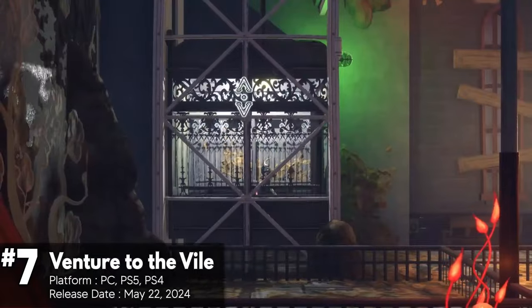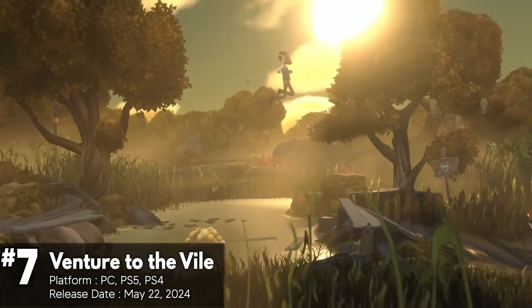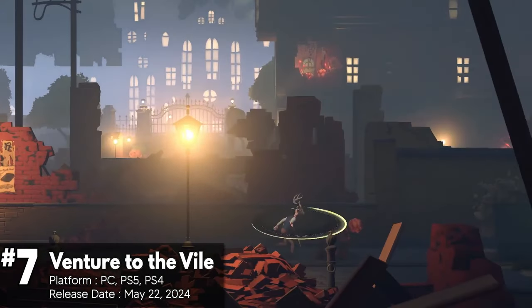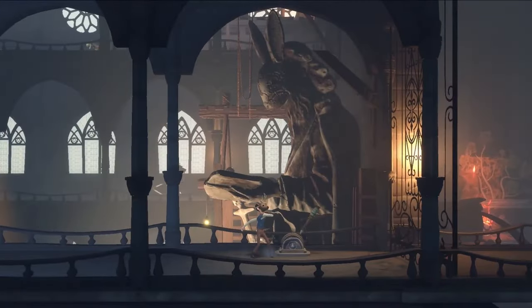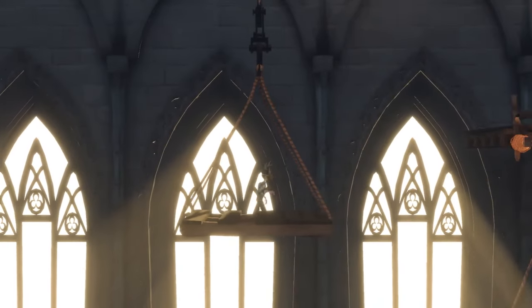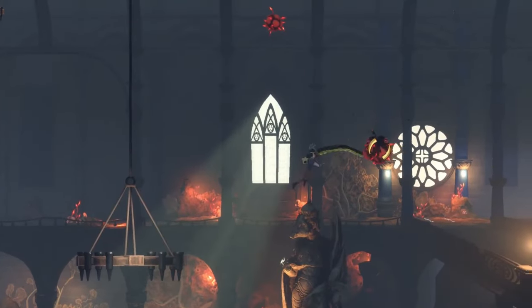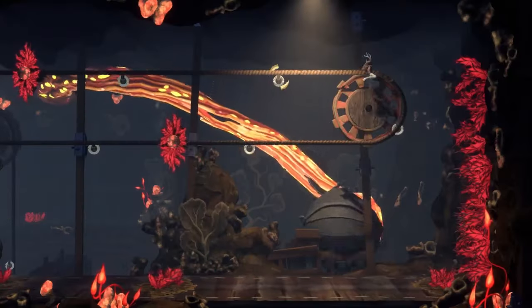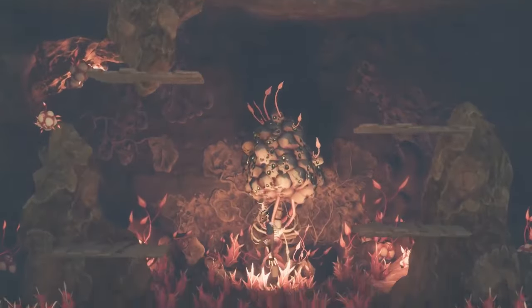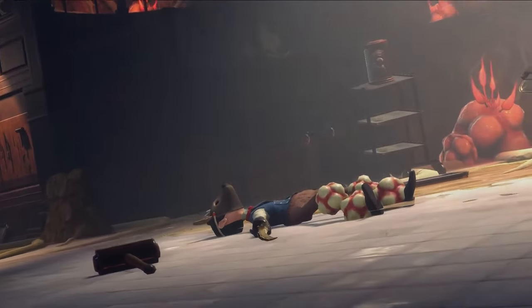Venture to the Vile is a 2.5D Metroidvania game set in the strange town of Rainybrook, which has been overrun by a mysterious entity known as the Vile. The game features exploration, platforming, and combat mechanics, with a focus on overcoming challenges and unlocking new abilities. The narrative is influenced by a dynamic weather and day-night cycle affecting characters, monsters, quests, and upgrades. The player's choices can lead to multiple endings, with options to either help the people of Rainybrook or venture out to discover the town's mysteries.